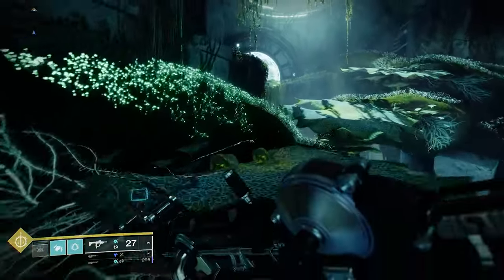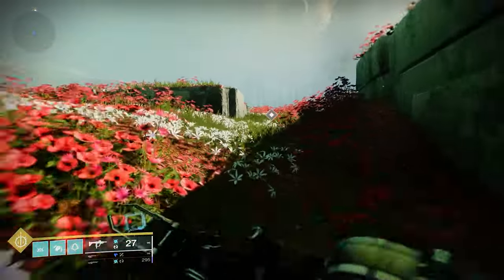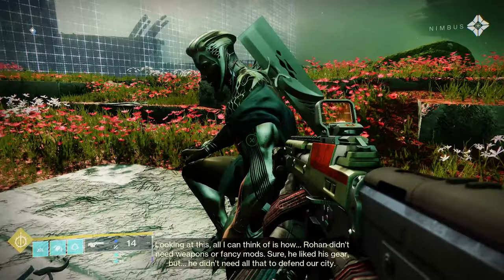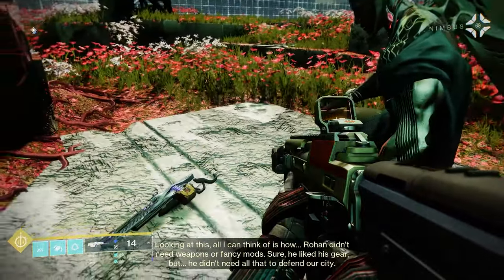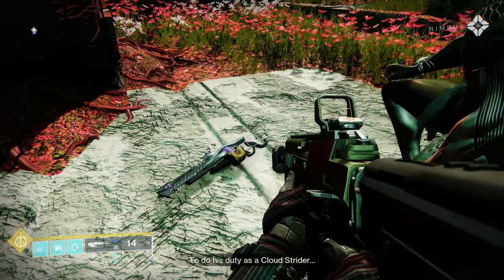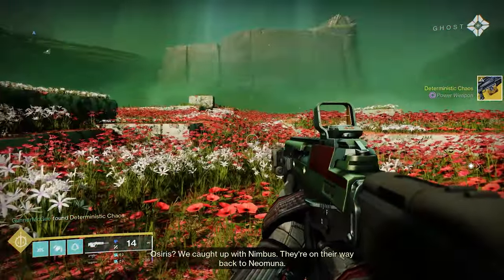After the Taken Blights are gone, keep following the markers and you'll eventually reach a big field of flowers. Here you'll find Nimbus — and the gun! Of course, you have to listen to Nimbus whine about being sad about Rohan for a bit before you get the gun. But after they shut up, Deterministic Chaos will be added to your inventory.